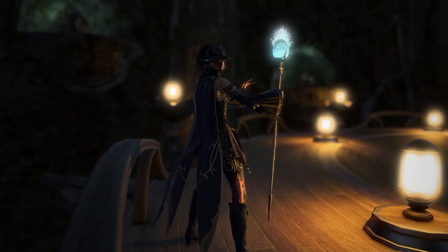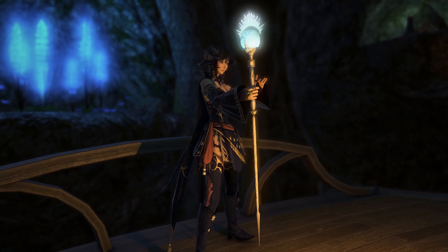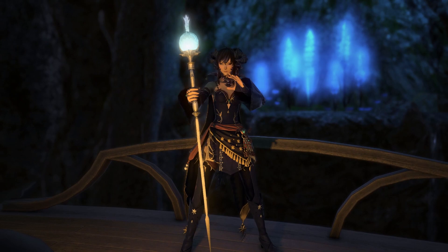We then go over an opener and rotation. We'll show you a high-end dungeon to show you how you should typically be healing. Then I'll talk about how we're going to be statting a White Mage and the priority behind the stats. I'll finish off with some closing thoughts about how I feel about White Mage. So without further delay, let us just dive right in.